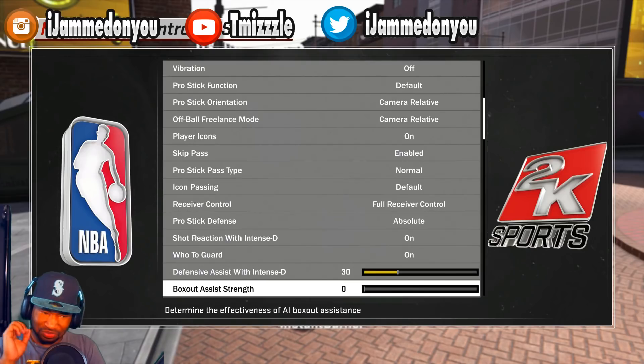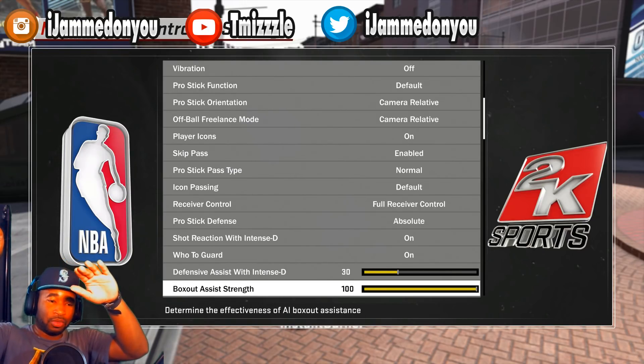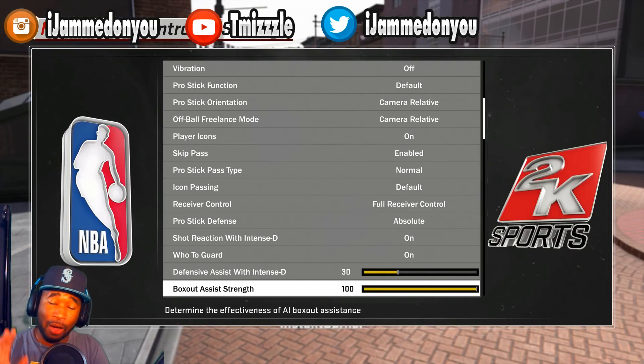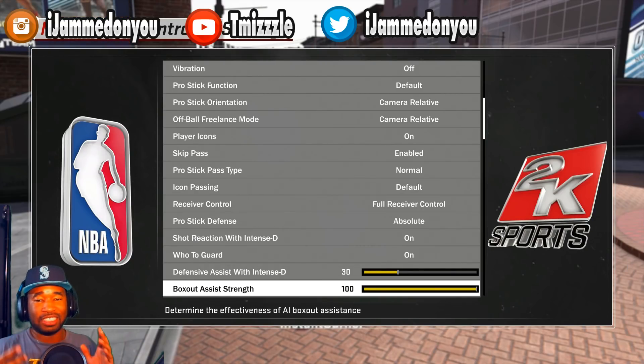When it comes to box out strength, a lot of y'all sleep on this. If you are a guard, this should be on 100 - nothing less - because when a shot goes up, without you even pressing L2, your player will automatically twist around and box out the player. If you're a center, this needs to be no lower than 80. I would personally keep it on 100 - I've tried 50, 60, 70, and 80 to 100 is the best. Keep box out strength as high as you can.